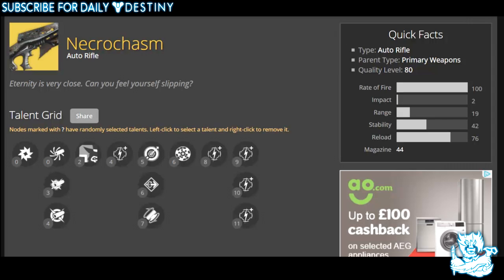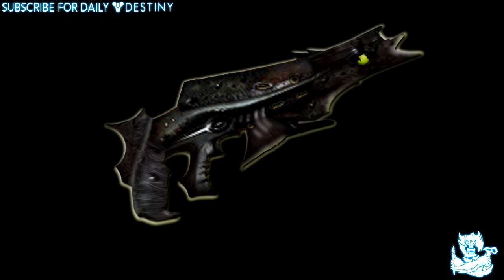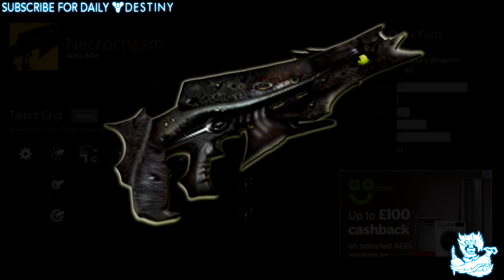The only picture we have of this weapon so far is this little orange icon — that's all we get, and the speculation of how this weapon will look is just out of this world. I actually believe it will look slightly like an auto rifle version of the Thorn hand cannon. So I went out of my way to create an image of how I believe it will look based on that. What you're seeing on screen now is my creation — it's not perfect, I'm not the best with Photoshop, but it's a brief description of how I think this weapon will look. This isn't factual — it may look completely different.